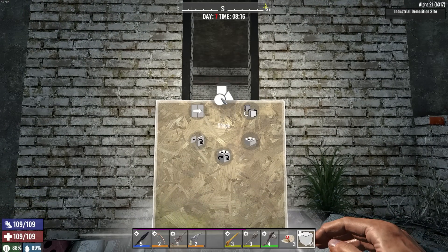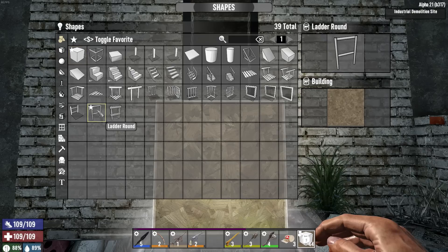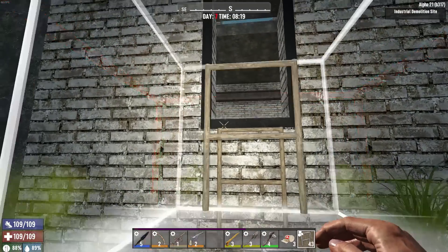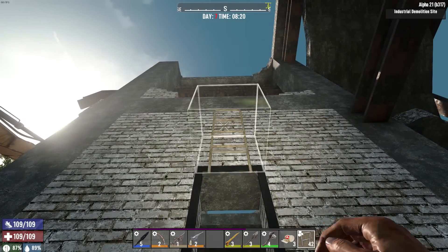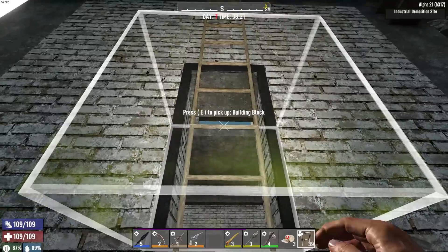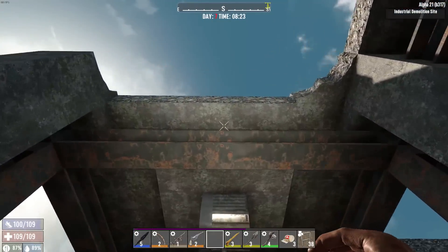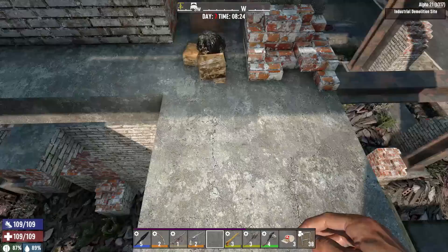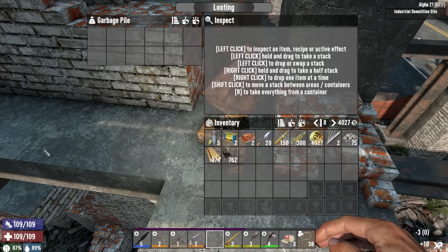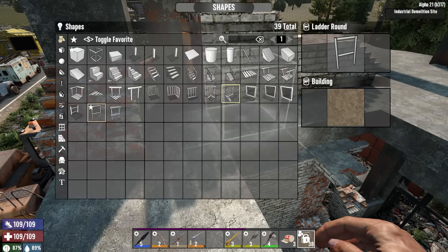I'll make a ladder system so they have a way to climb up and it forces them to get up to me. We'll do the round ladder, put it right there. Can I just put you over the window? There - a little higher, right there and right there. From there the zombies should be able to just run straight up to me, taking them to this little pit here so we can use this as kind of a fall trap.